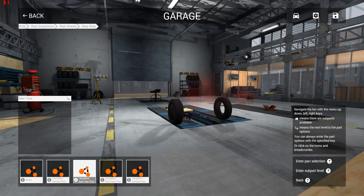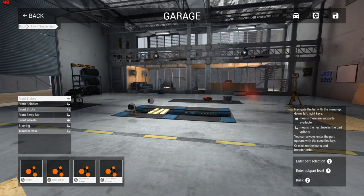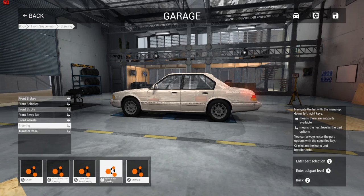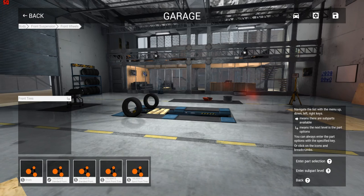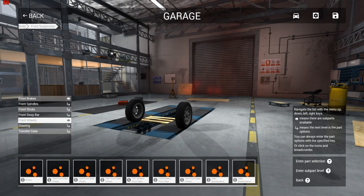You can use the arrows at the top to navigate back out of what you were doing. We can change the front — the front wheels, tires, and things like that. Let's change the steering to a quick ratio steering. And obviously change the front wheels to the sport front tires. These are about the same thing. So yeah, this is just a better way of upgrading your car, essentially.